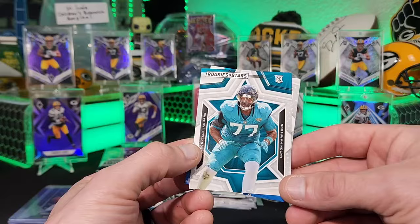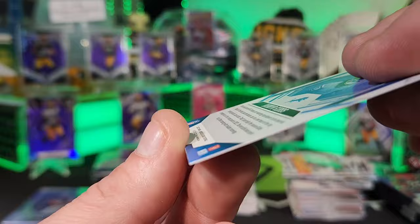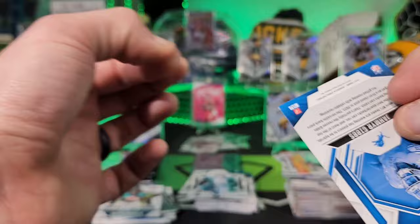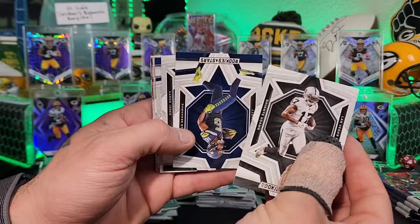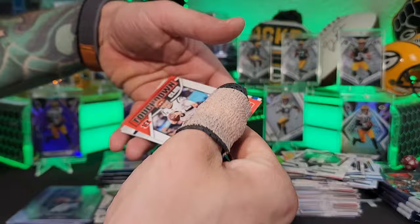Anton Harrison, Jameer Gibbs — slight corner damage on the back of that one, set it aside. Making custom cards out of damaged ones though — that's exciting! Davante Adams, Tyler Lockett, Aaron Jones — taking a sip for that Packer pull! Kavontae Turpin, Chase, Aaron Donald. Joey B Touchdown Club — and there it is, there it is, we got our Stroud!